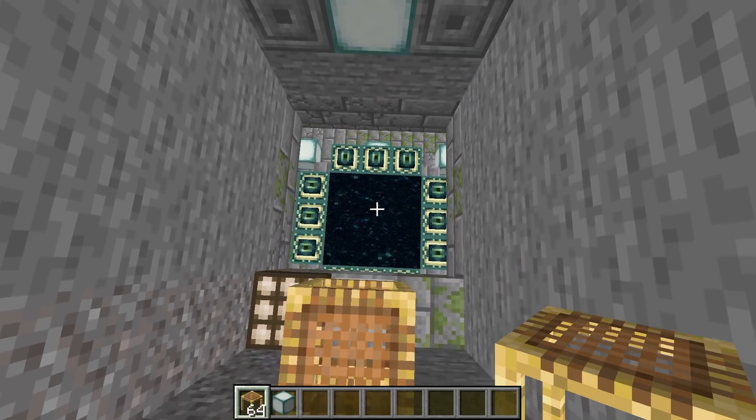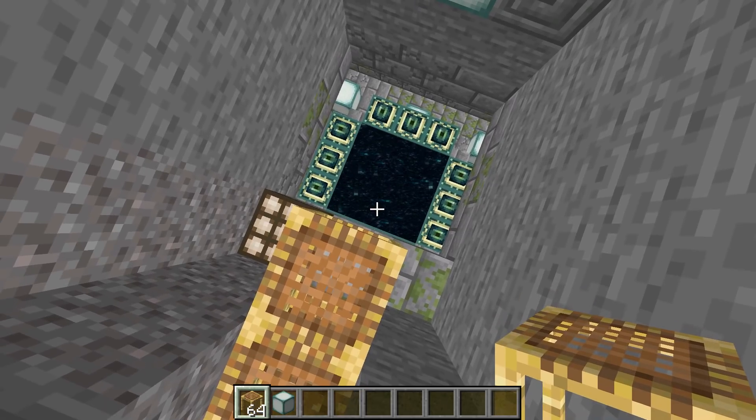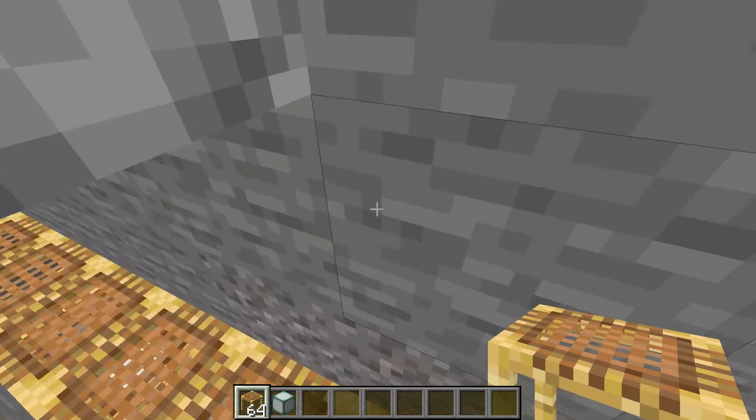And you can see that it's converting from a block — or a falling entity — into an item, and both of those are going through the portal, which is how you get your duplication.